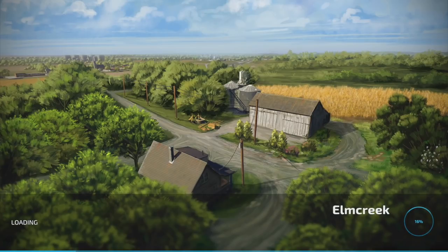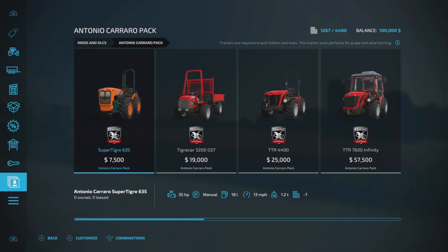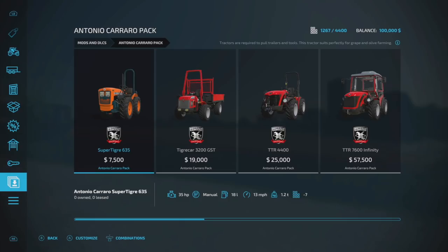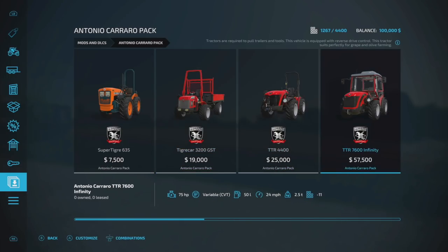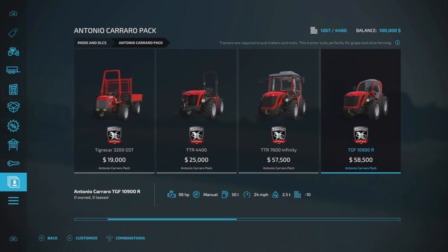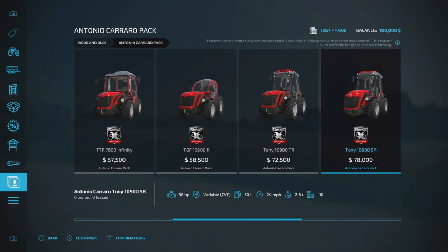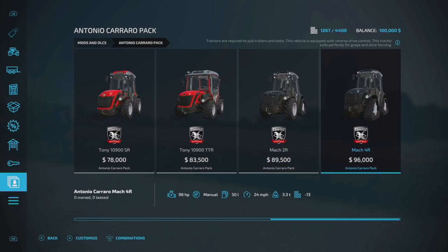Which makes it really simple on Xbox. After you load in, if you want to use it all you've got to do is go to Mods and DLCs, and right here you'll be able to find the entire pack. If you're curious about slot counts: the Super Tiger gives you 7 slots, Tiger Car is 8 slots, 4400 is 8 slots, 7600 Infinity is 11 slots, 10900 R is 10 slots, 10900 TR is 10 slots, 10900 SR is 10 slots, TTR is 13 slots, Mach 2R is 13 slots, and Mach 4R is 13 slots — not too bad for some small tractors.